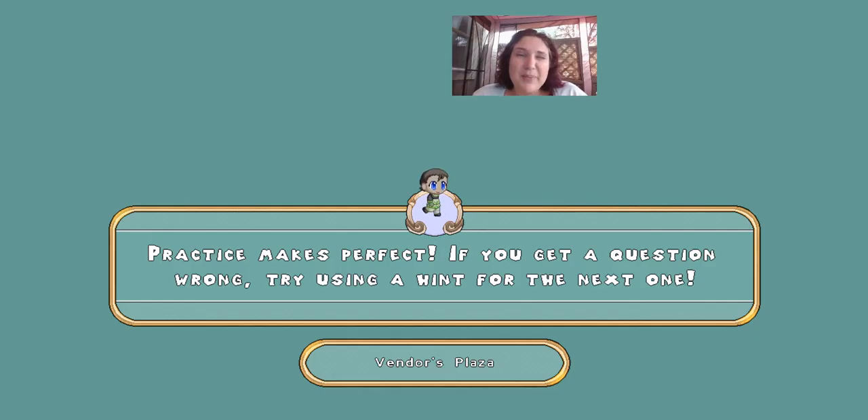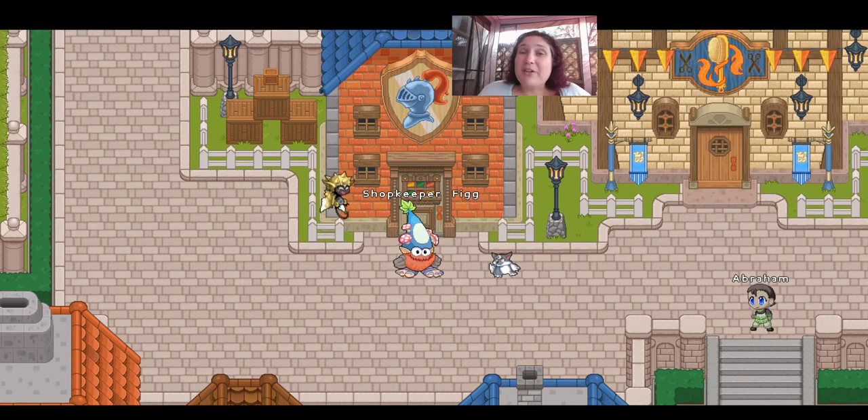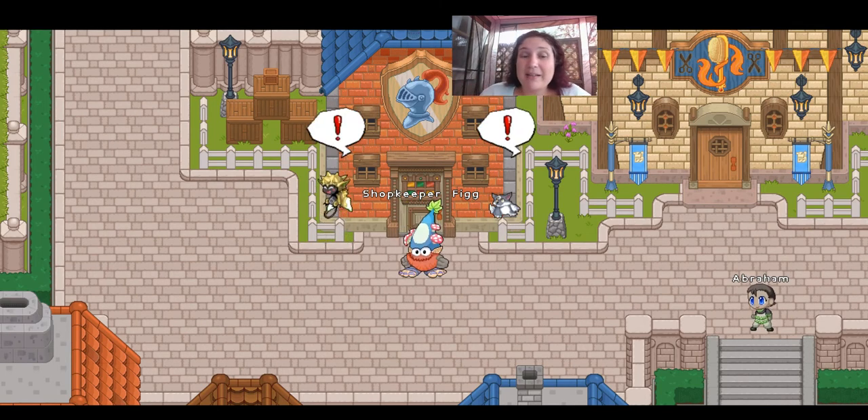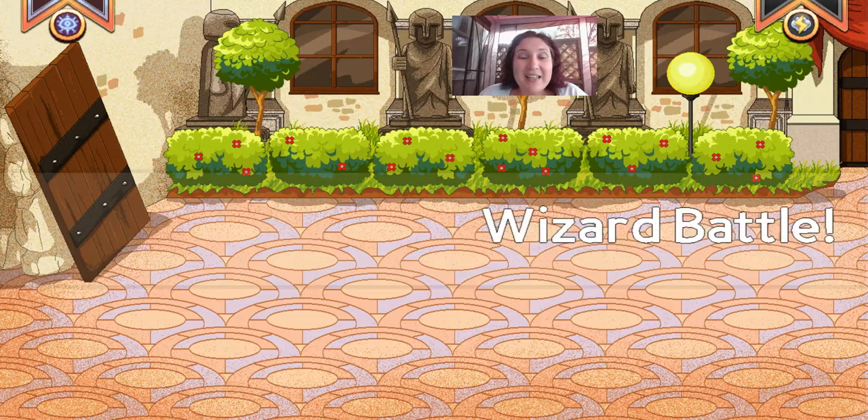Remember, every time you log into Prodigy, make sure even if you're in the quest, as soon as you get whatever gem you need in whatever world you left off at, make sure you go back to Lamplight Town. Lamplight Town has wheels that you can spin and earn prizes.